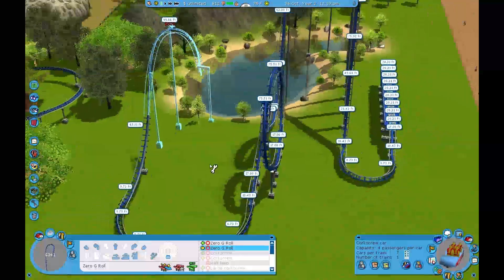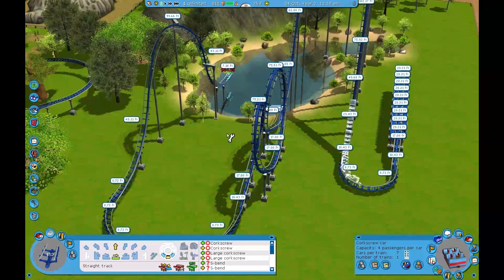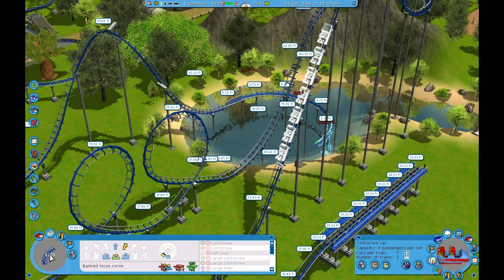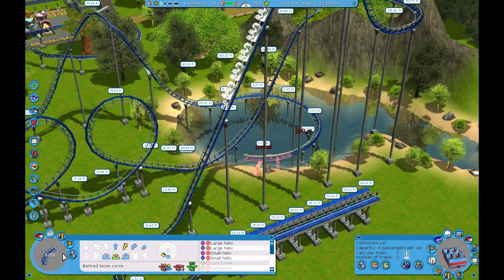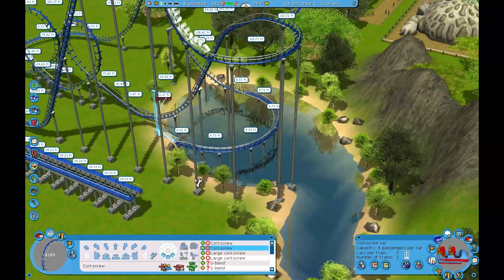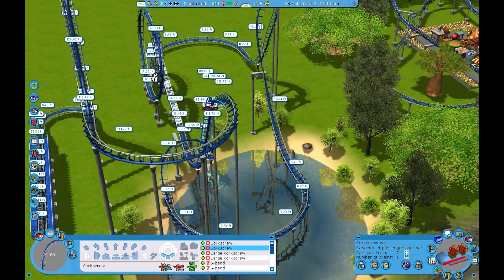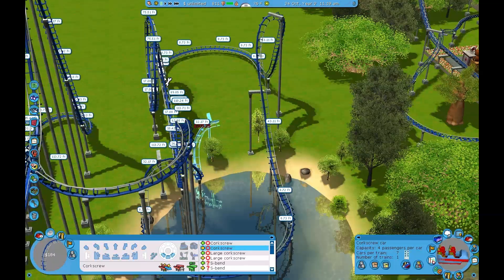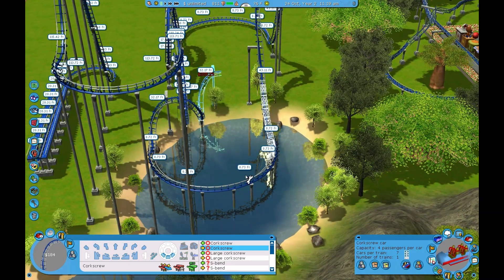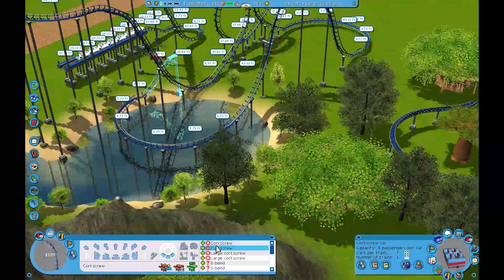There's a zero-G roll — maybe that would be good. Oh, I like this where it's going with the water here. Like that. Large corkscrew. Can I fit this — holy shit, I can fit that over. That might be too tight of an element. Let's see how that looks. Zero-G roll, turn around on the water. Very tight element. Let's do a big one — can I fit a big one over? Yeah, I can.